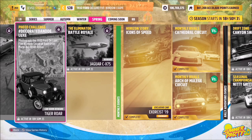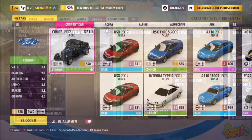Hello and welcome back to the channel. This week's photo challenge guide is called Decorated and Deluxe, which wants you to photograph the 1932 Ford Deluxe 5 window coupe at Raul Urias' mural in Colinas Aridas. So without further ado, let's get stuck in and take a look at the car and then the location.